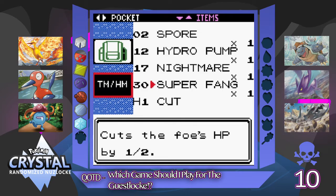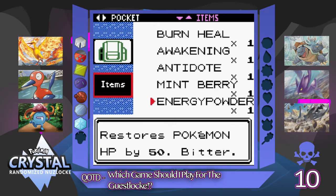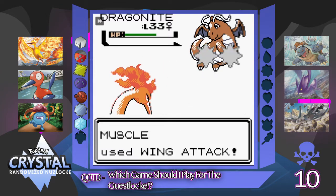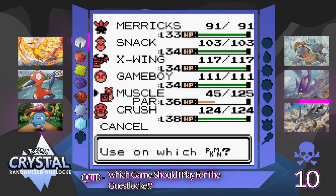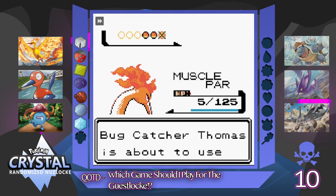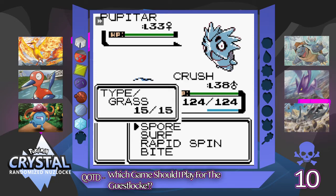I'm in the process of setting up guest lock. Quick question of the day: what game should I do for the guest lock? I'm thinking personally I haven't played Gen 3 on the channel yet. I've played a little bit of Gen 4 recently, and my Gen 5 knowledge is trash. Obviously I've played 1 and 2 recently, so I'm thinking about doing maybe an Emerald guest lock. Oh fucking hell, I nearly lost my Muscle there — Jesus Christ, that was not good.